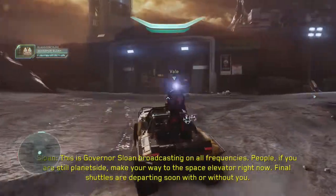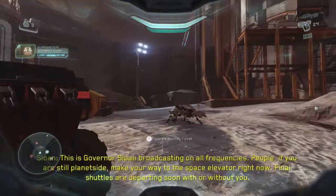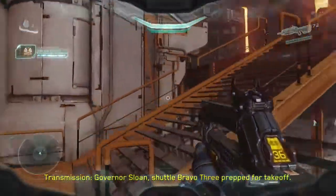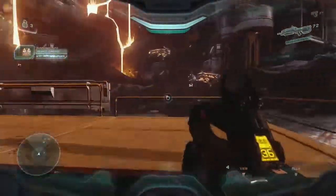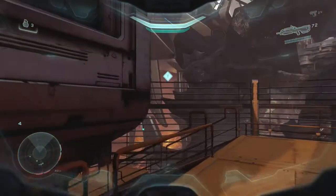Our first collectible is located just before you cross the bridge. This may look a bit familiar to you as this mission is essentially Mission 3 done backwards. You're going to want to head up here before crossing the bridge and pick up this Intel piece, which is our first one of the mission.